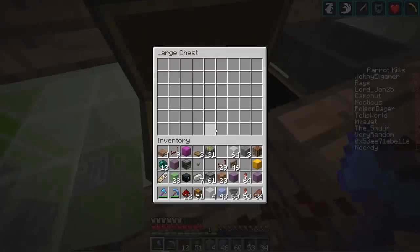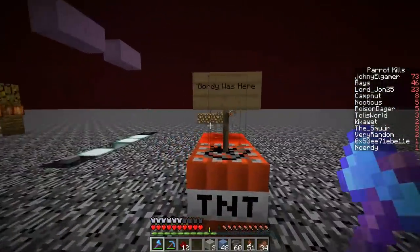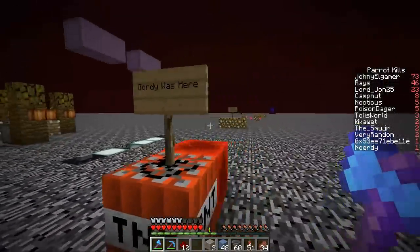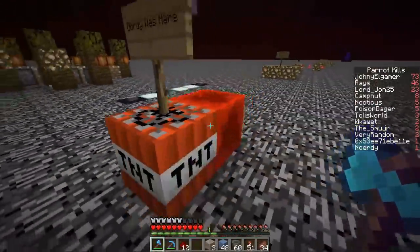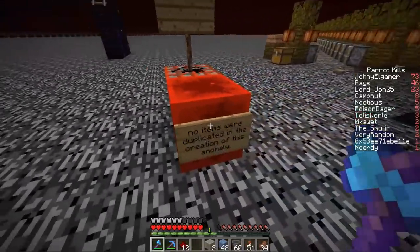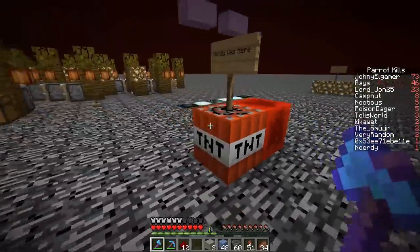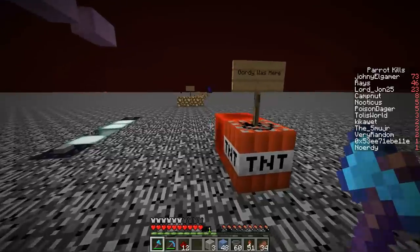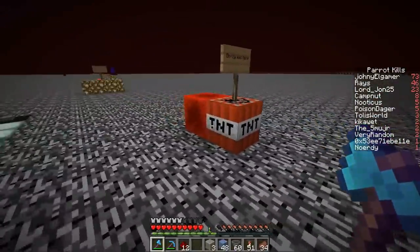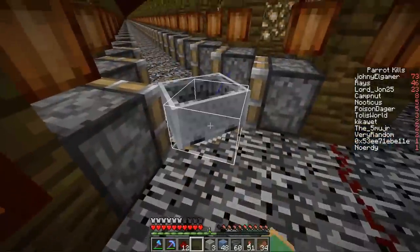I'm going to go grab some damage potions and fill this chest up with them. Looks like Gordy was here — Gordy's the mischievous pumpkin-head guy, that's my avatar — and there's a redstone block and some TNT. No items were duplicated in the creation of this anomaly. That might go kaboom — I better stay far away from that and leave it be.